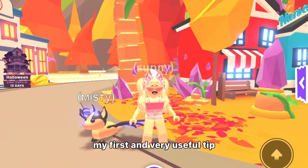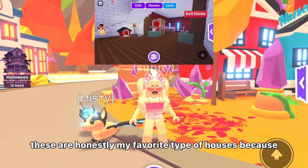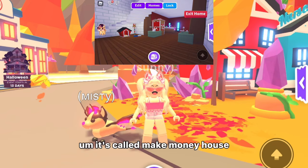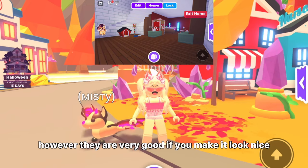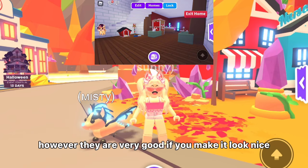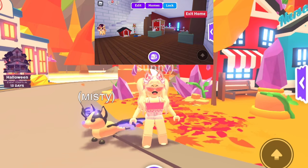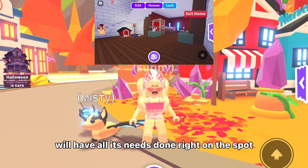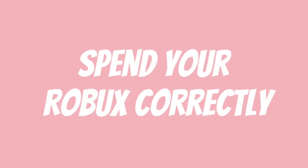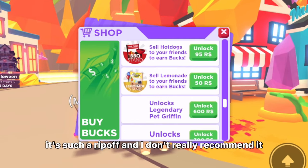My first and very useful tip is to make these types of houses. They're called make money houses — this is not the best example, but they are very good if you make it look nice. Basically you have a shower, food, and everything like that. It's a pretty basic house, but it is so convenient because your pet will have all its needs done right on the spot.